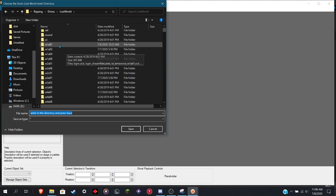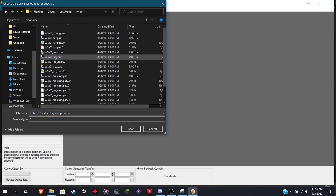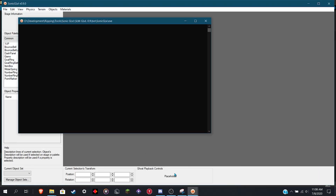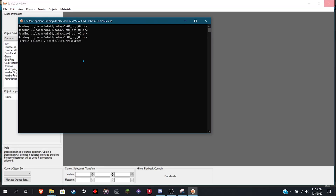Open up your thing. For this, we're going to rip Windy Hill. Open up this one — W1A01. Hit save, and then wait for it to load. Might take a little while depending on your computer.